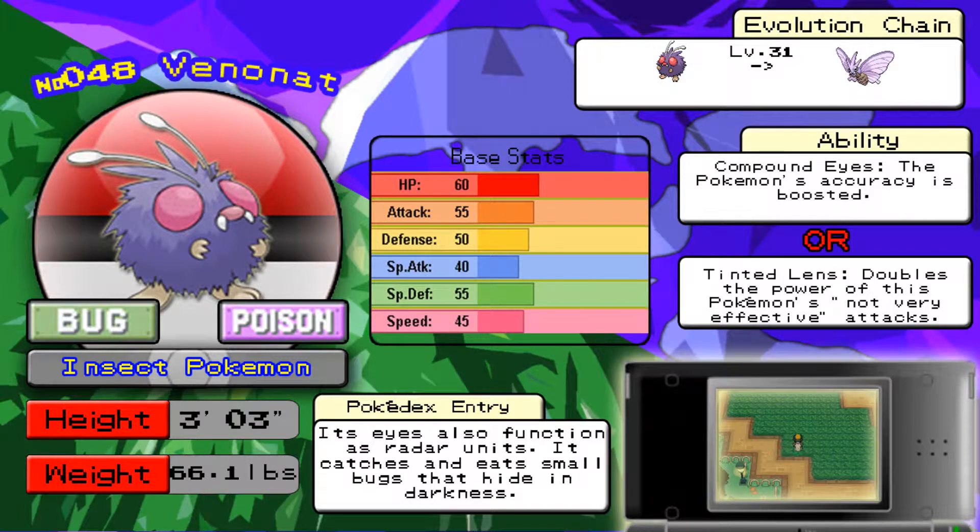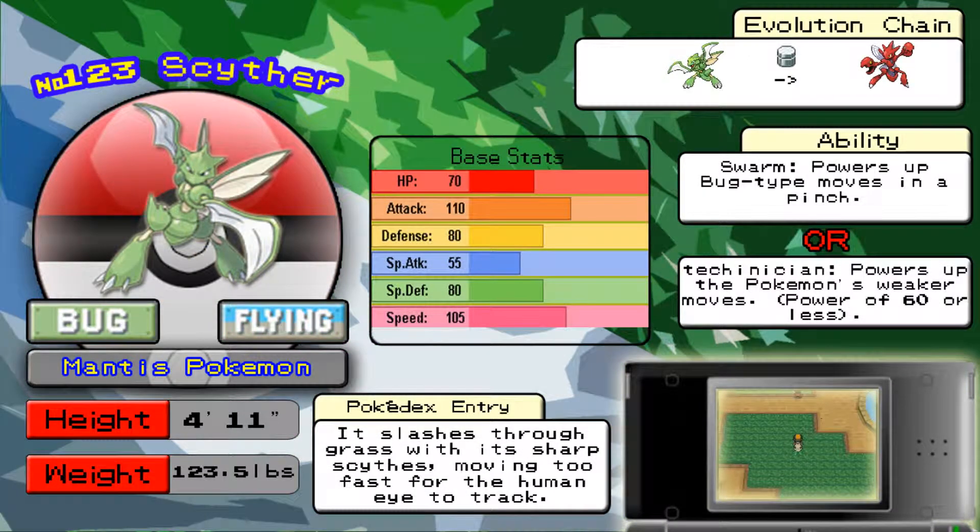The second Pokémon you can get here, and one of my favorites to pick up during the Bug Catching Contest, is Scyther. Scyther is a Bug and Flying type Pokémon that evolves into Scizor if you give it a Metal Coat and trade it with one of your friends. One important note: it is very preferable that you get Scyther with the ability Technician, because Technician makes moves that have a base power of 60 or lower get a 50% increase in power — so instead of 1x damage they do 1.5x damage.